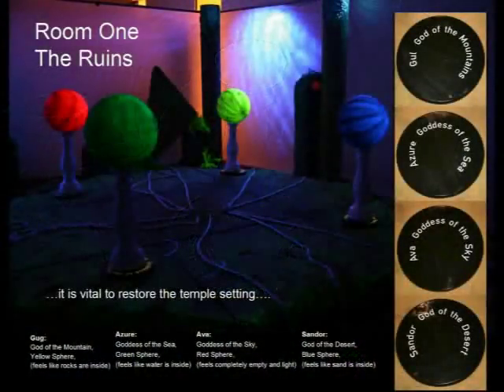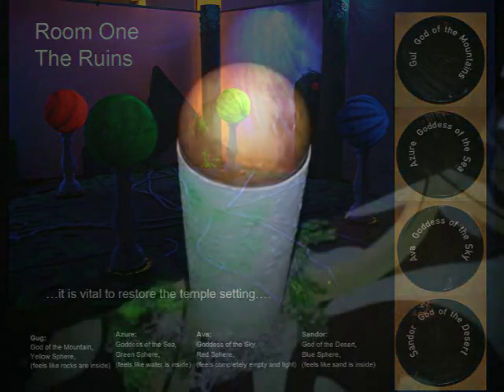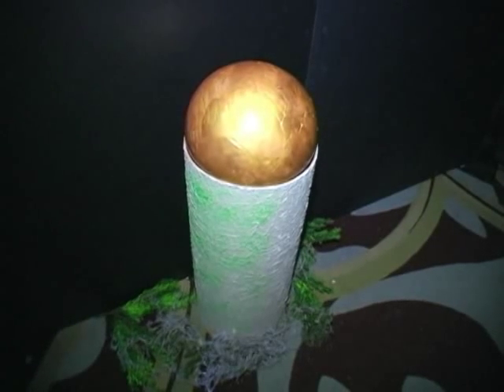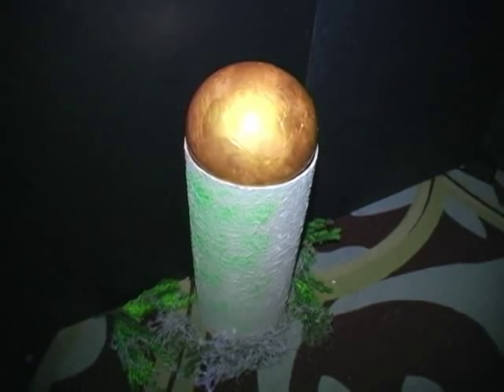Obviously, Ezra, Goddess of the Sea, would be the one with water in it. Sky would be air. Desert would be sand and earth. Hopefully this was fun. The room also had a pearl — or a pearl-looking thing — and if you touched it, you could then talk underwater.